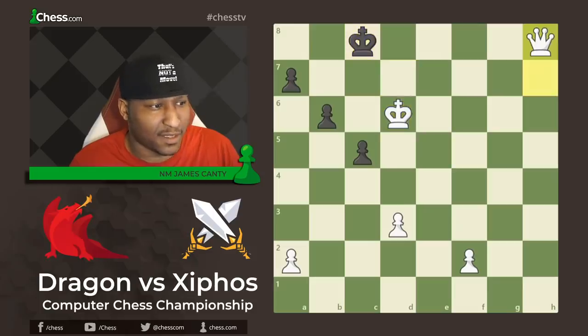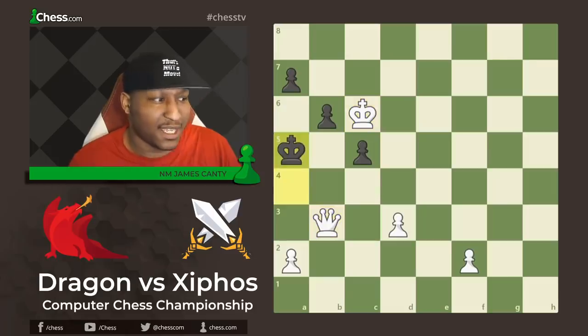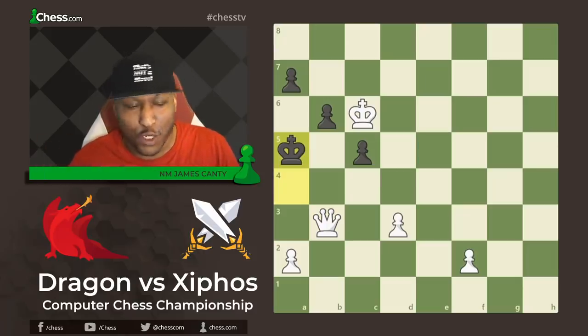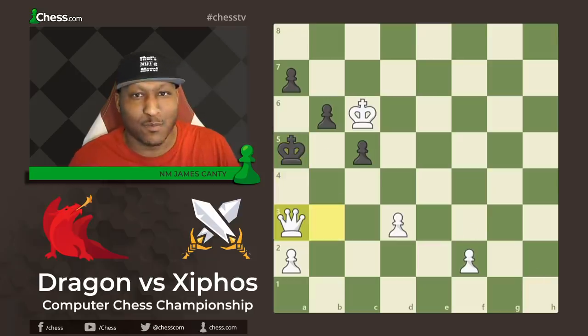The rest is history. Queen check — pretty simple, we make a queen and go for mate. Queen C3 check, King A4, Queen B3 check. Can you find the mate? There are two of them on the board — which would you choose? Queen B5 is mate, and Queen A3 is the mate from the game.